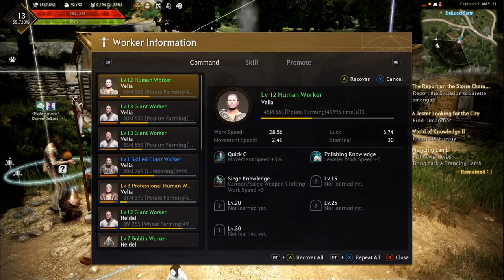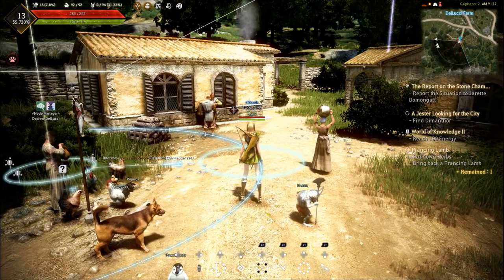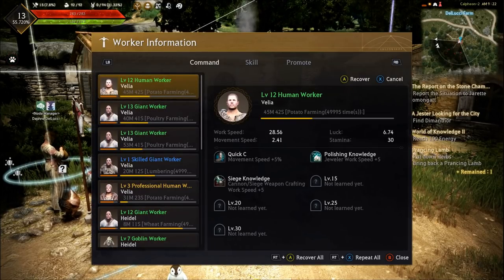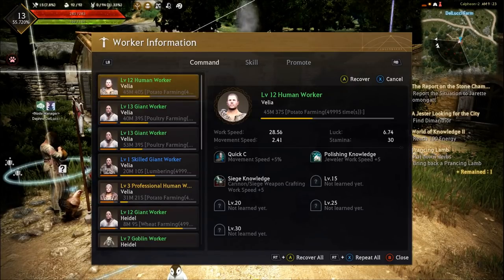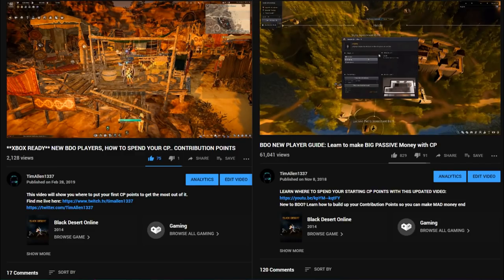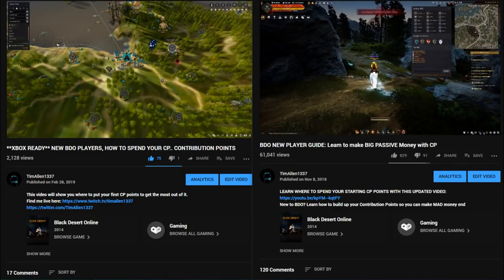It's important to note you don't have to go through this every time — this is just the initial setup. When your worker runs out of stamina in a few hours, you'll need to feed it. Keep in mind your worker will finish their current task while you're offline, but will not continue work until you re-log — this is a major argument for staying online. Select your worker's recovery food from your inventory to feed your workers. From this menu you can reset and feed them all very quickly. If you're confused on what nodes to pick first or how to get more CP after main quests, check out my previous videos.